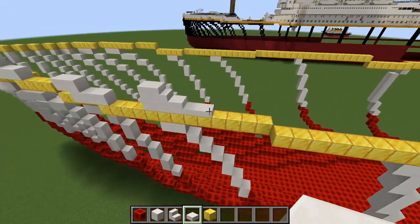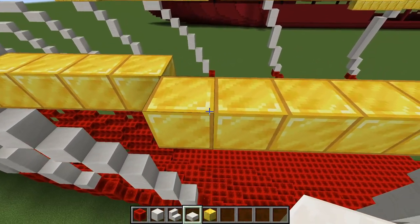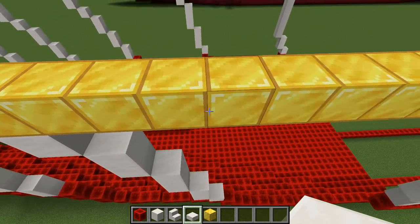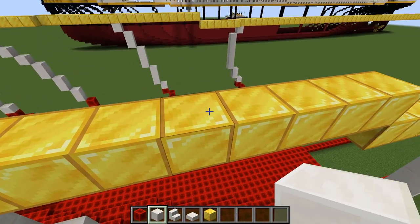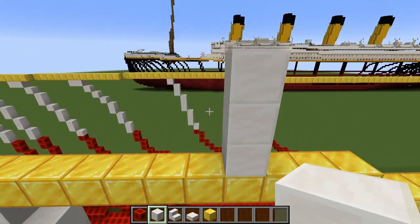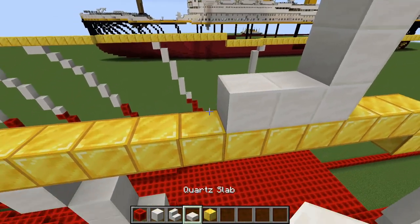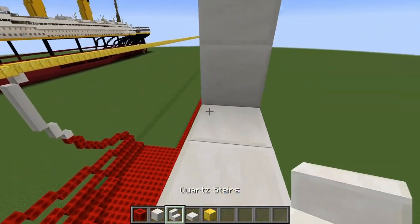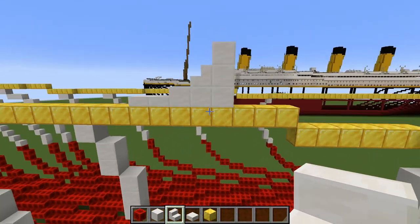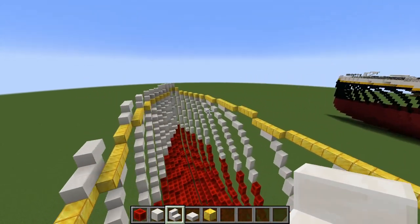Now we want to come to this one and go 14 blocks back including the first one, so counting to fourteen, and on the fifteenth block you want to go up three. Then you want the exact same curve that we put on that one — so two blocks in front, two slabs in front of those, and then a stair facing aft this time because it's facing the other way — and that creates the curve on the superstructure.